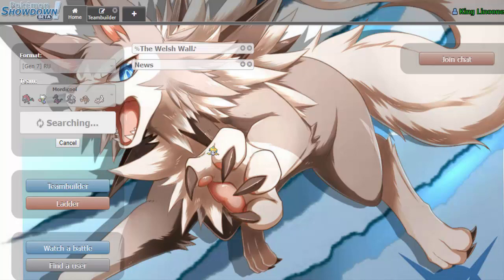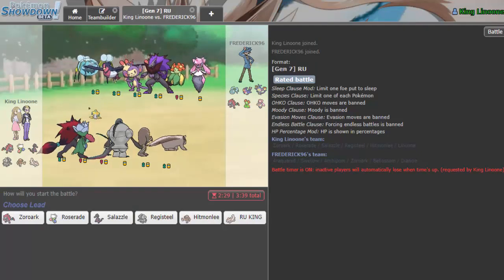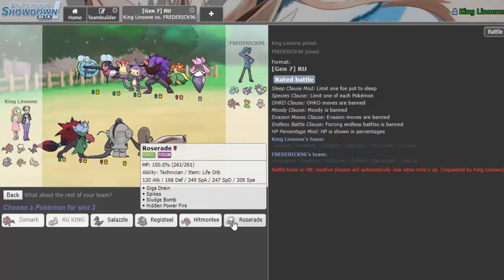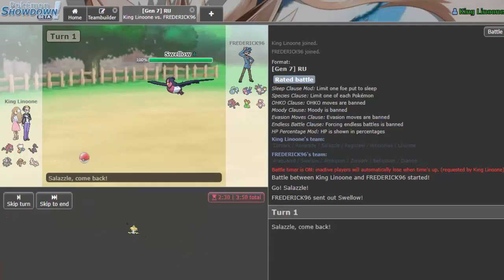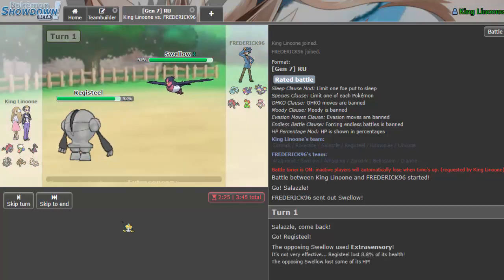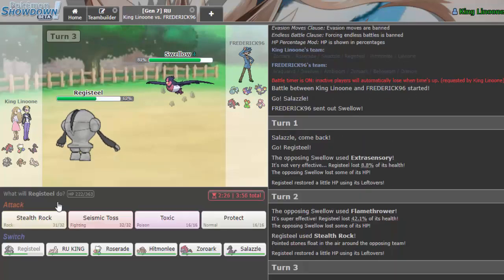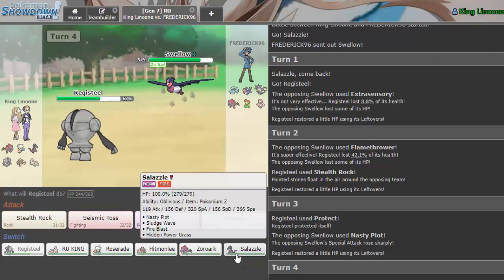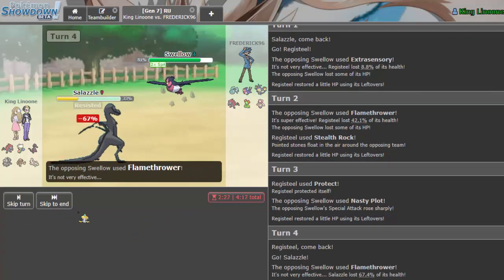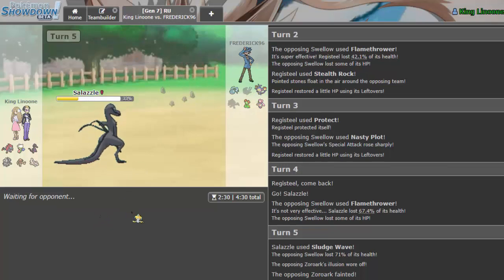I tried recording this before with the OBro tag but my mic was off for half the episode, so that was awkward. Next battle — he does not have a Dark Pulse switch-in so I'm leading with Zoroark disguised as Salazzle again. He leads Swellow; we go into Registeel. Hard switch — that's Azumarill, so I get the rocks up. Flamethrower won't do that much so I protect to keep Registeel healthy. He reads that — good play. I go into Salazzle on the Flamethrower, throw off Sludge Wave, and Azumarill is dealt with.